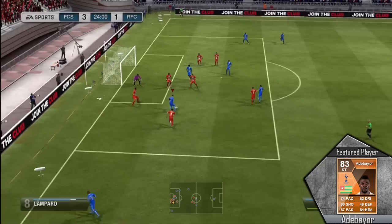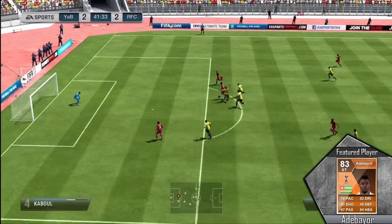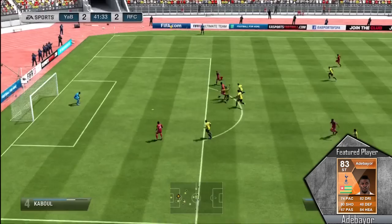I did play him at striker, but like I mentioned he is a little slow. Nice movement right there, and Adebayor is in the right place at the right time with those very high volleys at 92. He is very good on the ball as well — he can dribble fantastically. The 4-star skill moves are definitely awesome, and he can finish off very nicely.